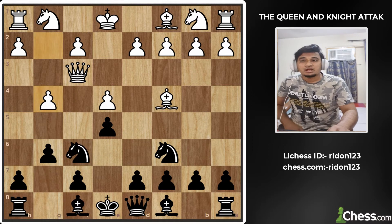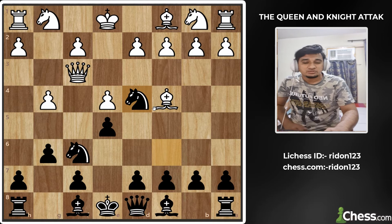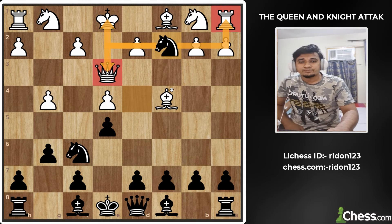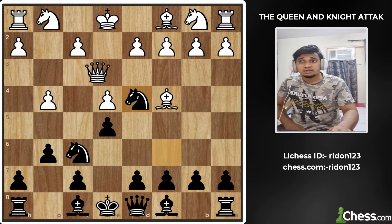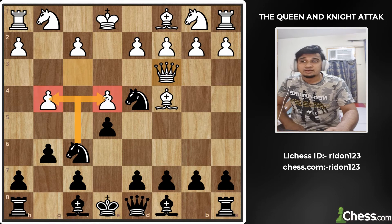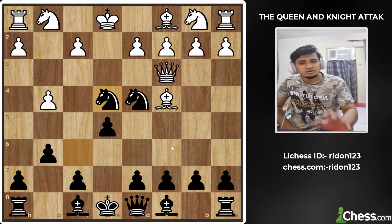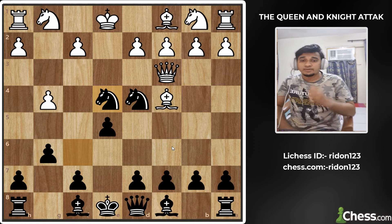You should play Knight to d4. You can play the knight to d4, and from that tempo you also have a good position. Don't play with the pawn; play with the knight. This is the basic Queen attack.